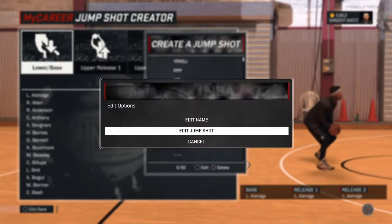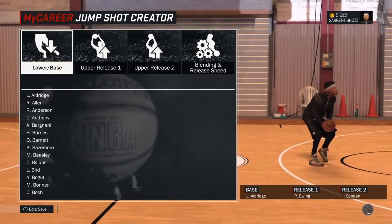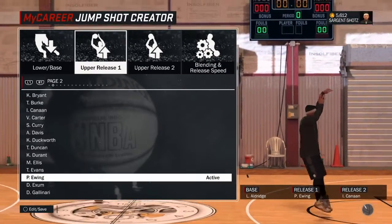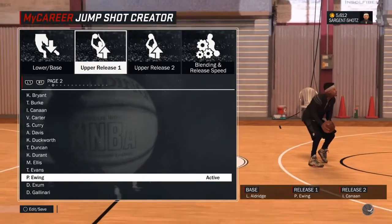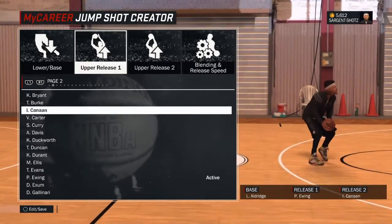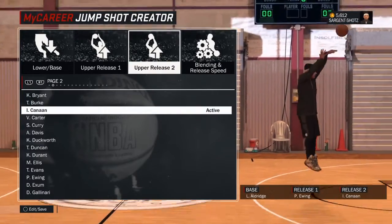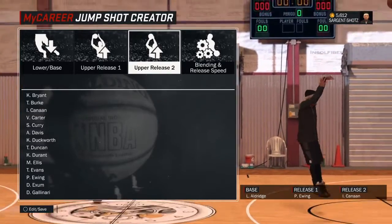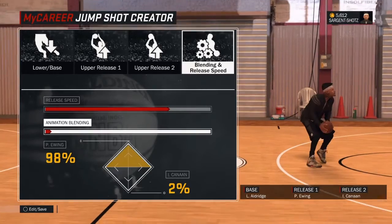The first thing is the lower base, which is Lamar Aldrich, because everyone likes Lamar Aldrich - it's fast. Page 2, upper release is going to be Ewing - this is upper release one. Then the other upper release is Kai Kanan - I don't even know how to pronounce that guy's name. And for release blending, this is what I did.